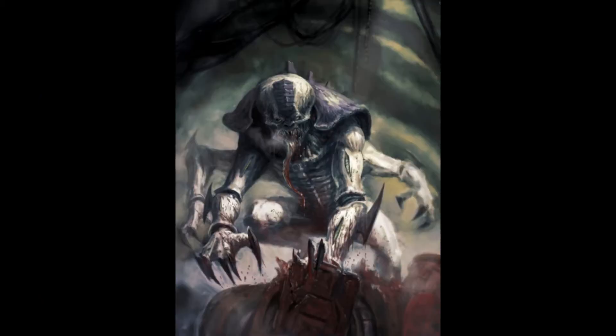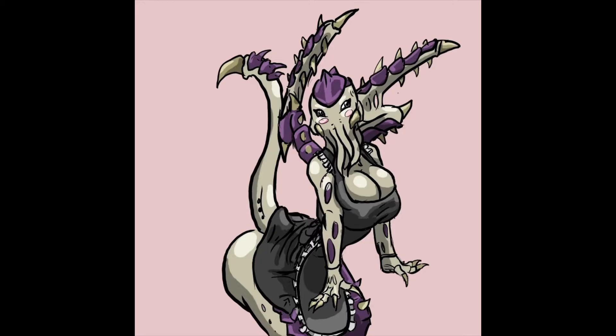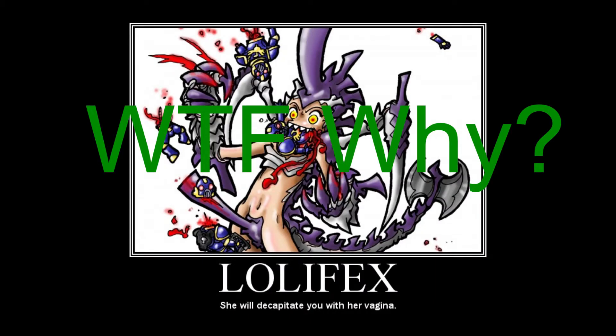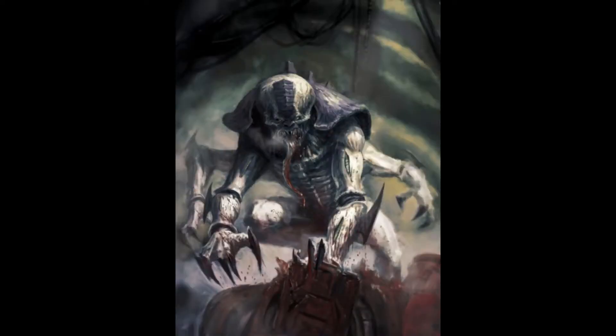Genestealers, once they initially arrive on a planet, are infiltrators. They are here to expand their numbers and increase the size of their Genestealer cult. Therefore their primary purpose in seeking you out is for sexual reproduction. Now some of you might be thinking of certain Rule 34 that you've been looking at, but I'm here to assure you that that is not what Tyranids look like and that is not the end result you will receive — your favorite waifu will not become a hot half-alien Genestealer babe. That's the harsh truth you're living in.